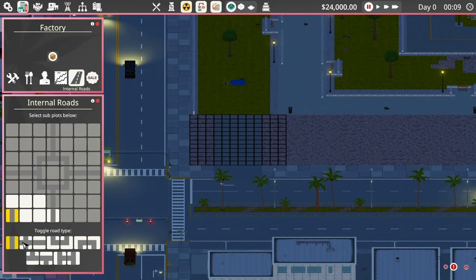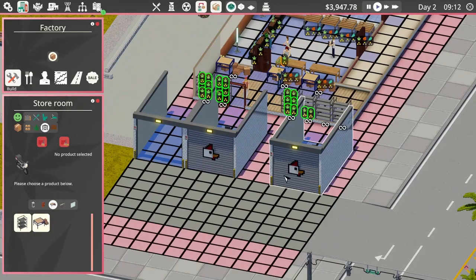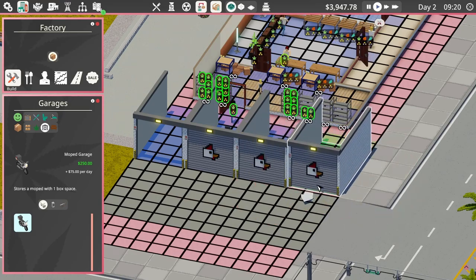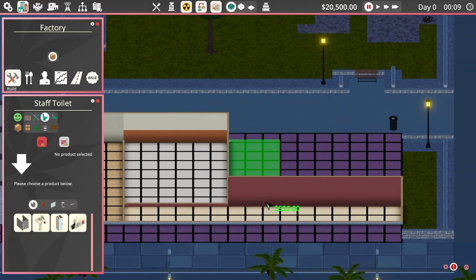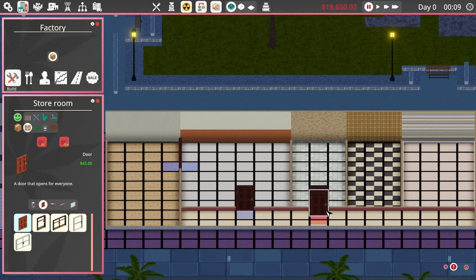Similar to the tutorial I set out a road on the first slot. Originally I had put three mopeds in instead but I totally recommend putting four right away — make use of all the space you have to get out more deliveries at the same time. For the rest of the factory we're going to design it in reverse order, and first next to the garages you want to build a storeroom.